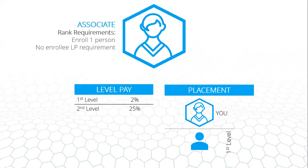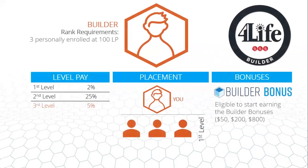Your next goal after Associate is to become a Builder. As a Builder you need three personally enrolled people at 100 LP. You qualify for third-level commission at 5%, plus a 5% Rapid Rewards bonus on your third level paid the next day. You're also eligible to start earning the builder bonuses, and you receive a pin for every rank from Builder up — a lot of people wear them to 4Life conventions.